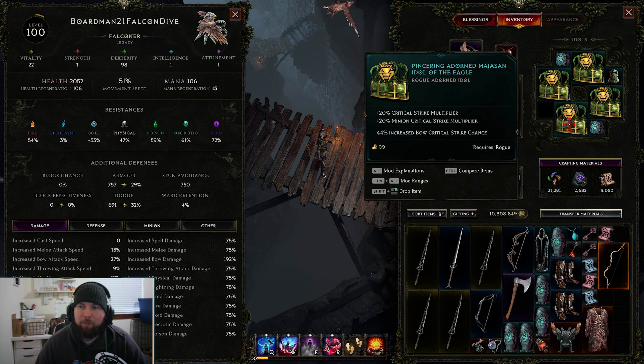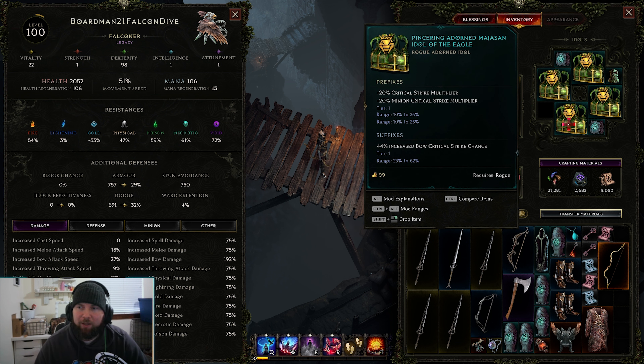For the idols, get the minion critical strike multiplier here - it rolls up to 25%. You can also get up to 60% bow critical strike chance on them. With 4 of those, you should have a ton of critical strike chance for your bow. The critical strike multiplier for you and your minion is both affecting your minion, which is a good boost for him. He basically gets 20% straight up, and then at 20 stacks he gets 500% of the 20% from that idol, so that'd be 100% more form just from this idol alone.